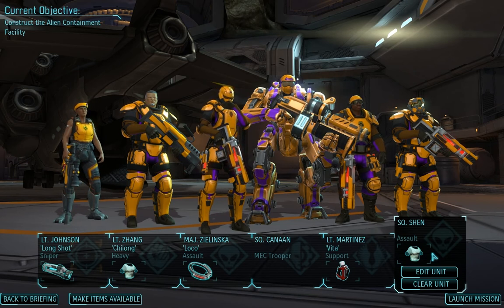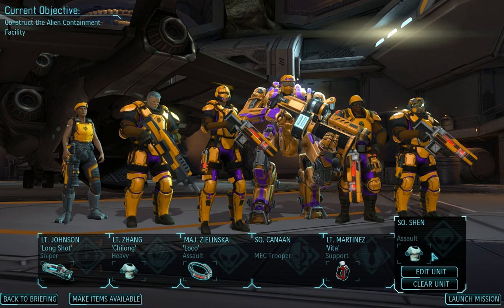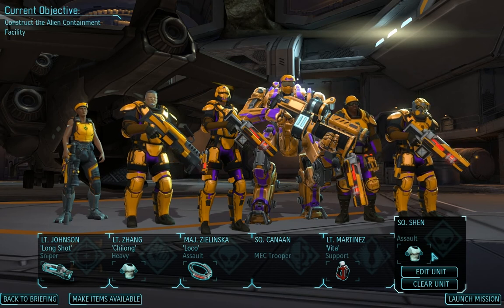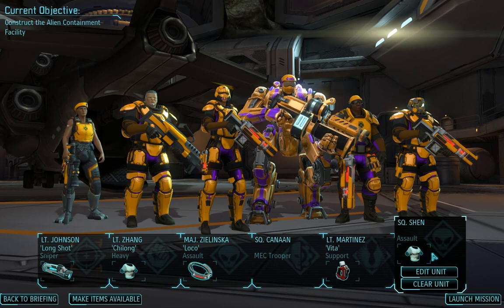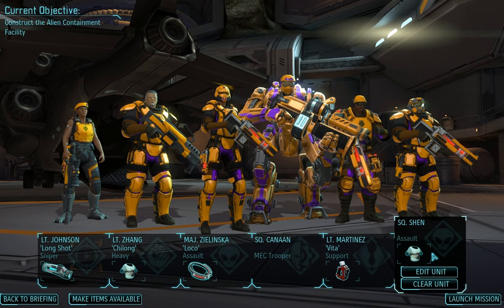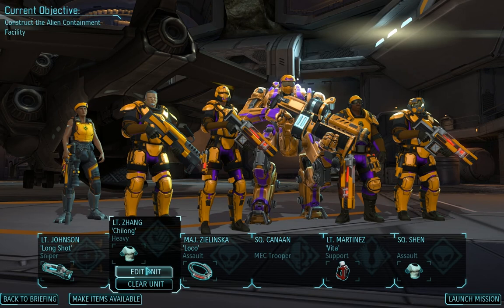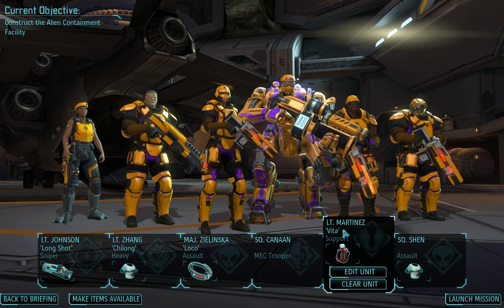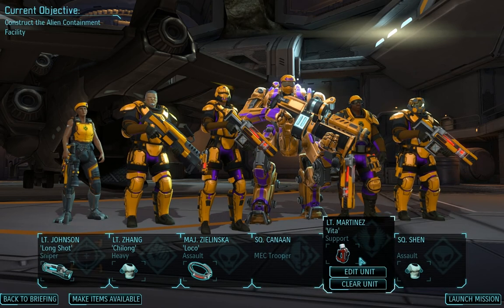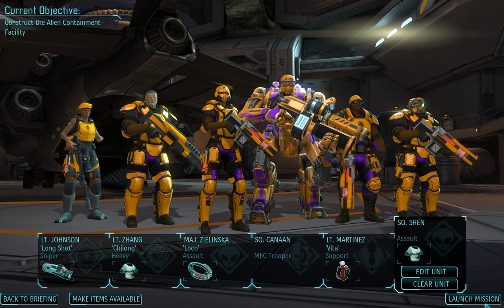We're going to use an assault here because of the extra mobility added by run and gun. This mission is on a timer. We need to advance up a train while mutons drop in around us and we deal with occasional packs of thin men. So we want a highly mobile team. We're taking our heavy because he's one of our best units and obviously our mech trooper for the same reason. The rest are a couple of assaults and a support who also has additional movement. We have laser rifles on both assaults, which will improve their range — it's a much better weapon than the shotgun anyway.